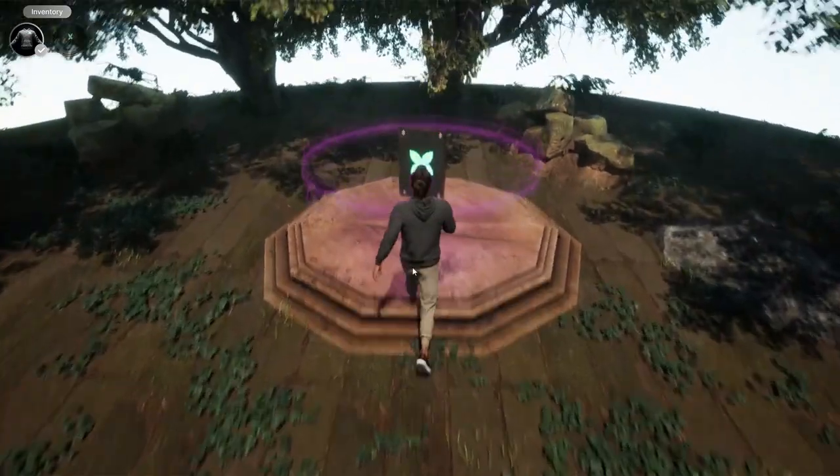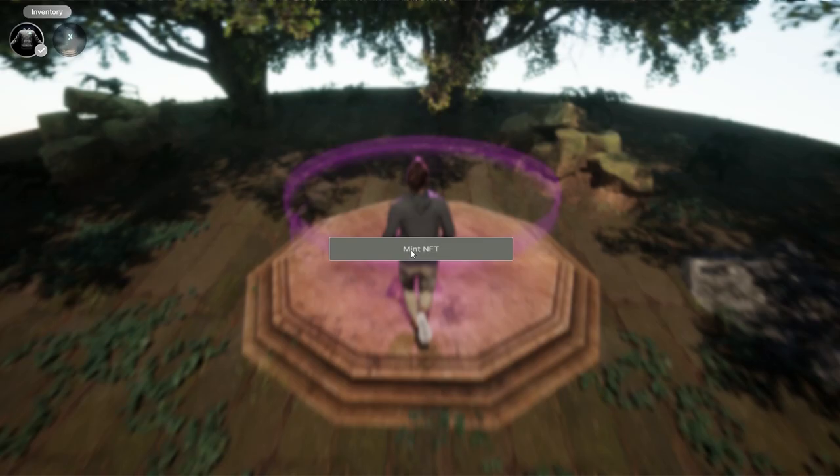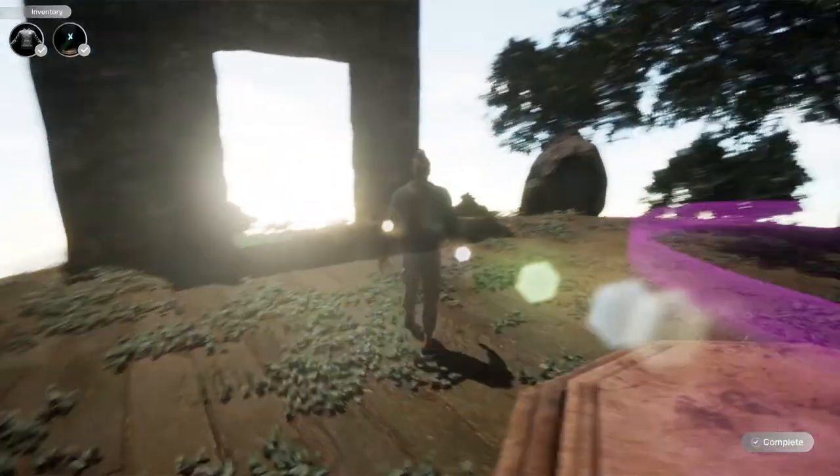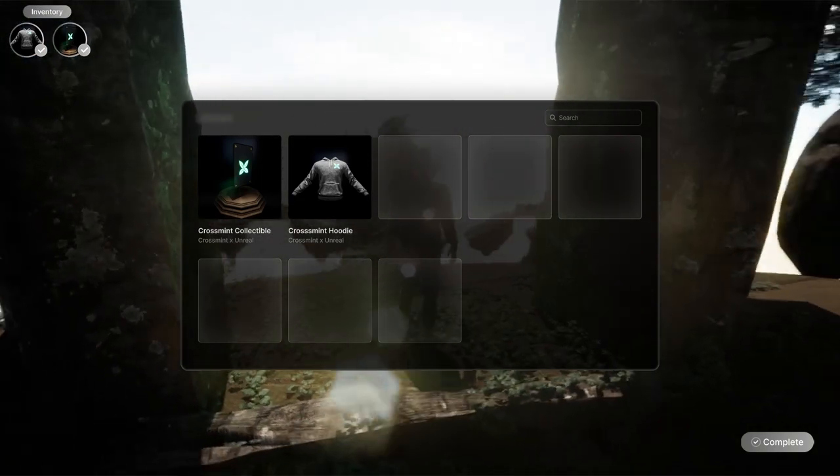We approach and perform that same action as before — mint the NFT. You can see the animation in the bottom right, it completes, and you can see both NFTs here in the inventory screen.